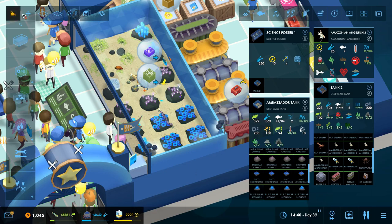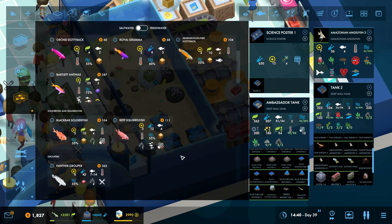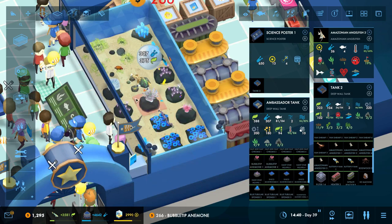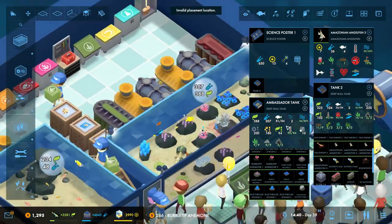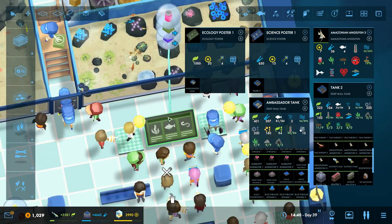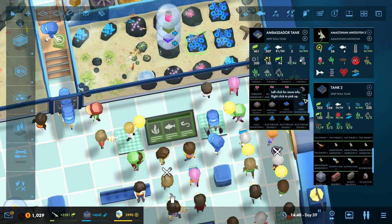That might actually be a pretty smart move — that way we have equal representation here. Bubble tip anemone — don't mind if I do. There's a third one right there. All the requirements are still being met. We've got nice representation of this higher-level thing, so we should get a fair amount of prestige, and we are up to 20 on our ecology poster.